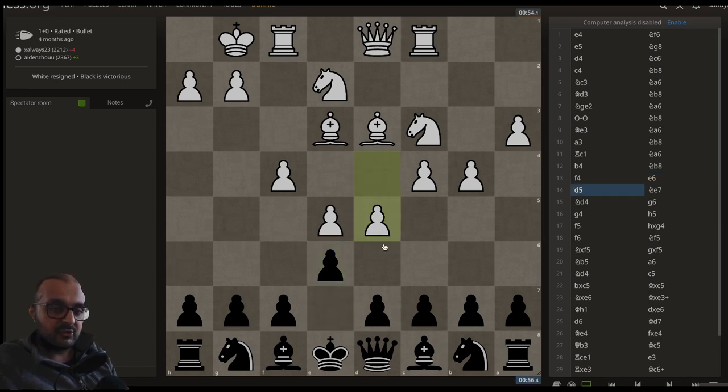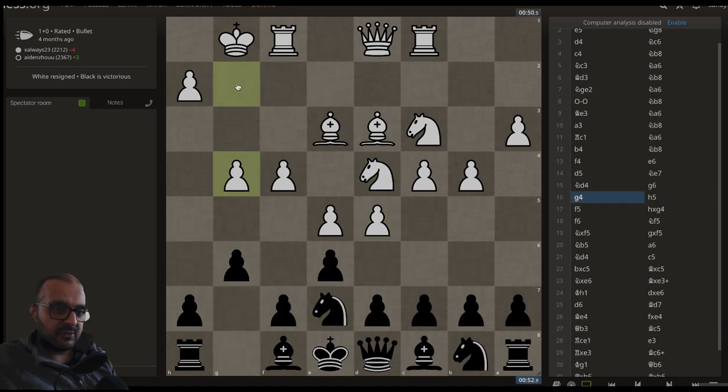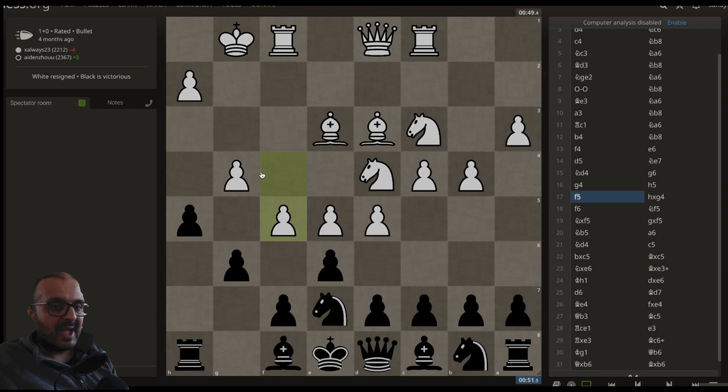So we have D5, threatening to break open the position. We have Knight E7, Knight E4, G6, G4 — the first real wrinkle from White, a completely unnecessary pawn move. Surely you should be breaking open the position and checkmating your opponent. Now we have H5, F5, H takes G4. Black has some potential counterplay down this H file.